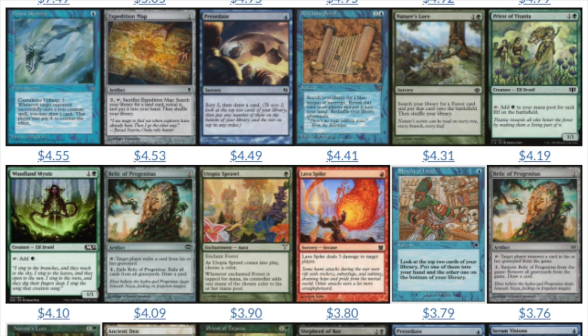Other commons that have been surprising are the tutor commons. Uncommons are full of tutor abilities, but when you see a Merchant Scroll or something like that, yeah, that's going to be valuable. Even commons that were reprinted — like Utopia Sprawl from Dissension, reprinted in Masters 25 — still keep up their price point, which is really great. Sleight of Hand is another one you'll look at over and over again. It's much more likely for a common to be reprinted than an uncommon of high value.